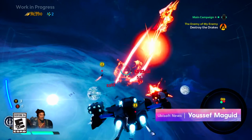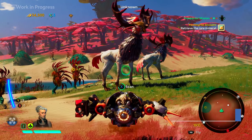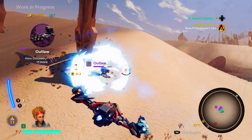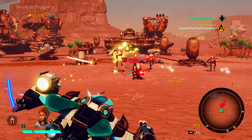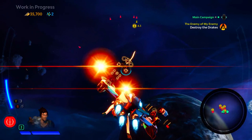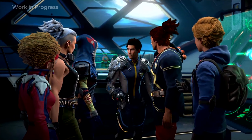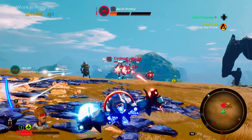Starlink Battle for Atlas is packed with things to do, so much so that you might not realize exactly what's in store for you in the Atlas star system. Here are four things you need to know before you start: jumping from planet to planet, fighting the dangerous Forgotten Legion, customizing your ships on the fly, barrel rolling in aerial dogfights, and making friends with your crew members. It's all going down when the game launches on October 16th.